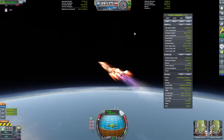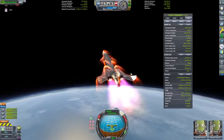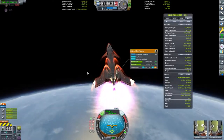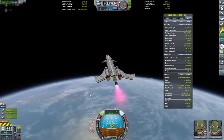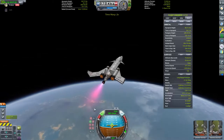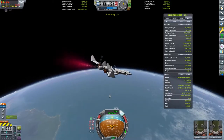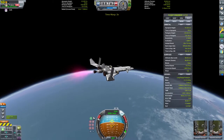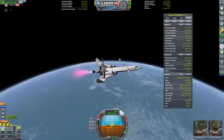Now we're climbing up at about 15 kilometers — that's when we activate the nuclear engine. At this point, the RAPIERs can't fire on air-breathing mode, so we do a quick pulse with the closed-cycle mode just to get our apoapsis above the atmosphere. But right after that, we just shut it off and coast to orbit using the NERV.